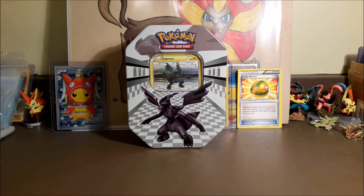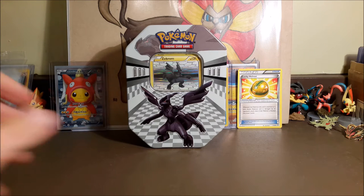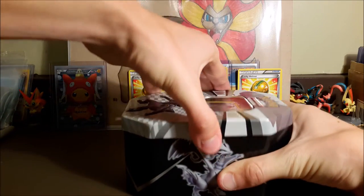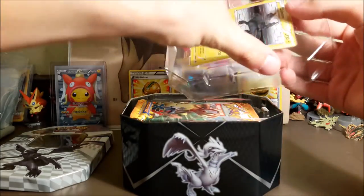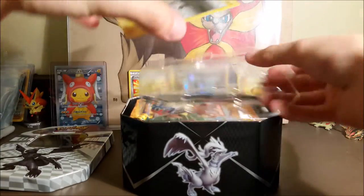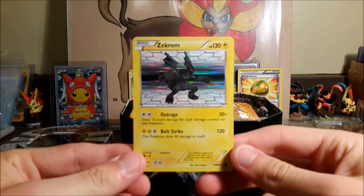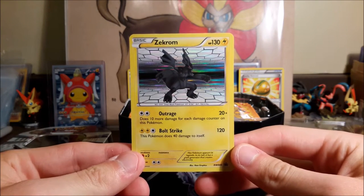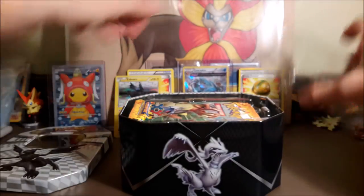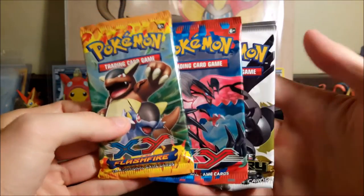How's it going everyone, All of Pokemon TCG here back in another tin opening. Last time we opened the Reshiram holo tin, so this time we'll be opening the Zekrom. Already took the wrapping off so we don't have to deal with that, so we're gonna get right into it. I believe we get three packs like the last one. We have the holo Zekrom promo — pretty cool looking holo.